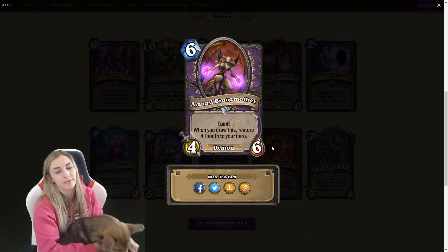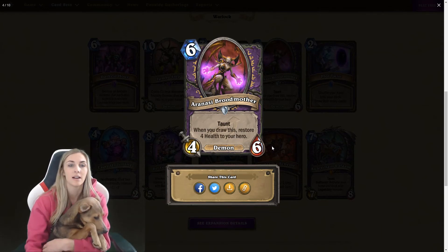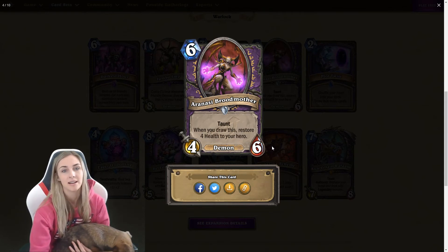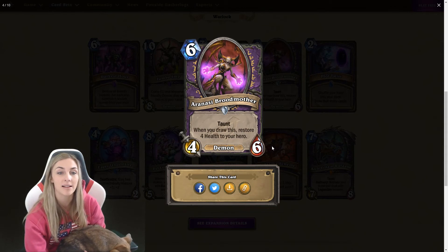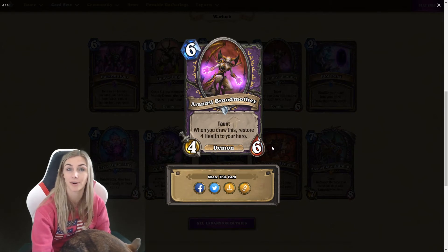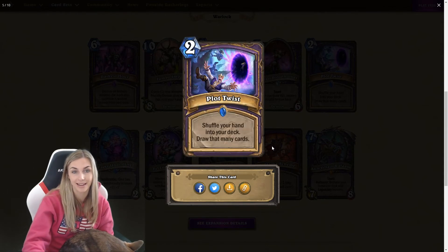Six mana four-six: Aranasi Broodmother. Taunt. When you draw this, restore four health to your hero. So this is a dead giveaway when you draw this card — yo, I just drew this card. Six mana four-six, it's not great. I'm going to say bad card, don't like it.